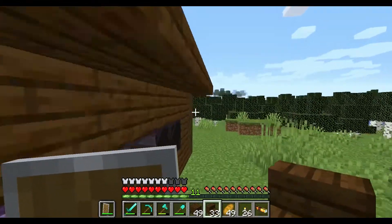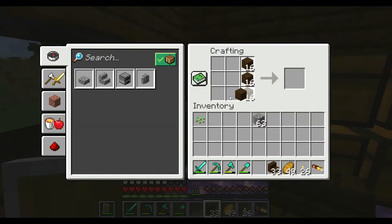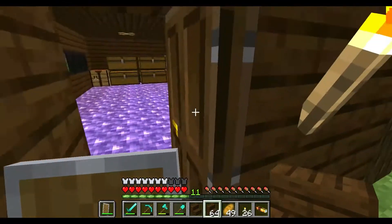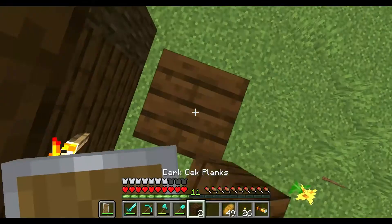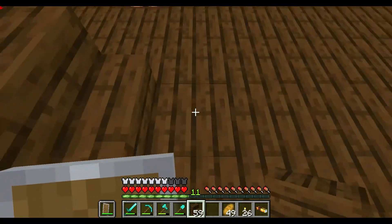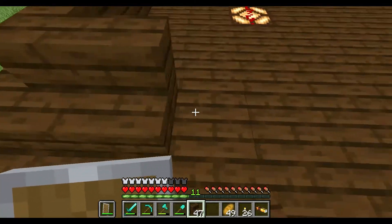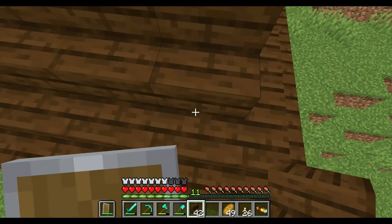Alright, problem solved. I'm gonna go make some extra stairs — we clearly don't have enough especially now because I had to use some on the side. That's gonna give us 32 I think. Starting to place some blocks over here, it's starting to turn out. I accidentally placed one there again — looks pretty strange.